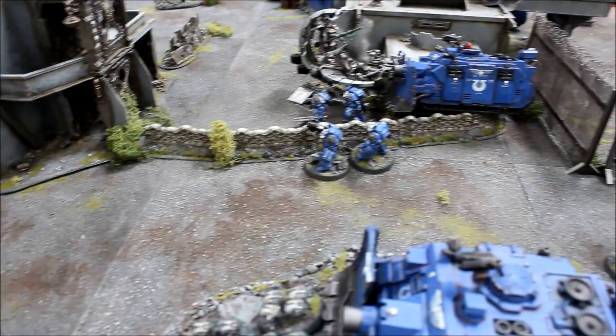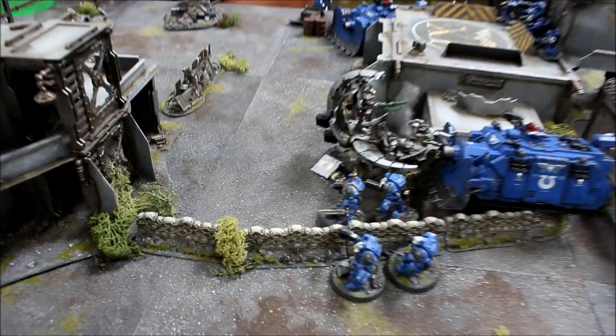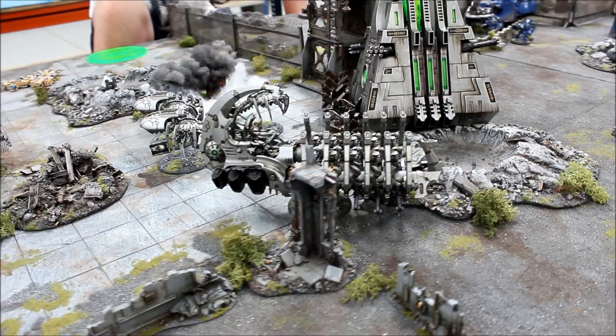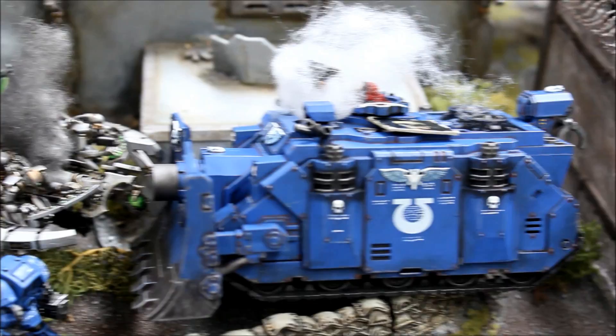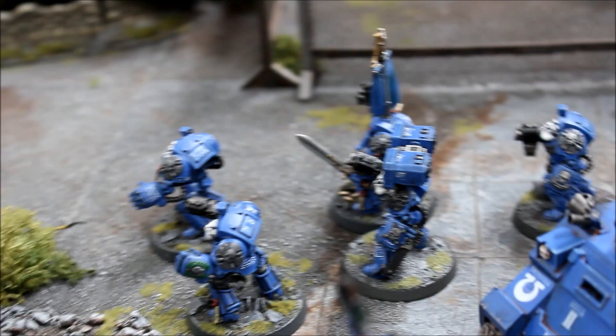Moving into assault: the Scarabs managed to charge in and caught the Vindicator, and the Command Barge moved in and hit that Vindicator as well. Necron Turn 2 assault results: the Scarabs destroyed the Vindicator — I got 11 armour points knocked off. Over on the other side, we only caused a weapon destroyed result, taking out the storm bolter, and one hull point — that's all. The game has swung in favour of the Ultramarines with only one vehicle lost and heavy casualties on the Necrons. The Flyers haven't turned up either.